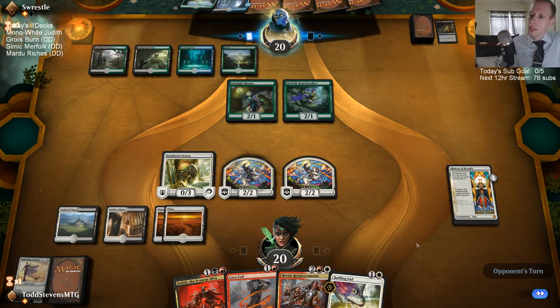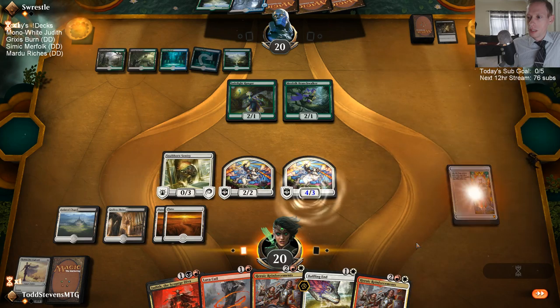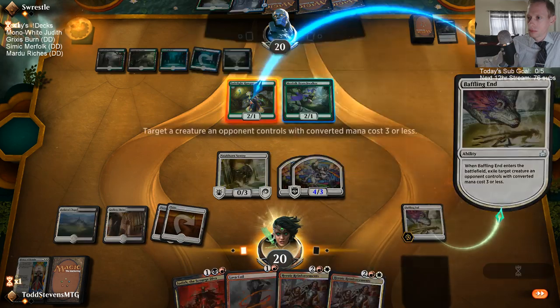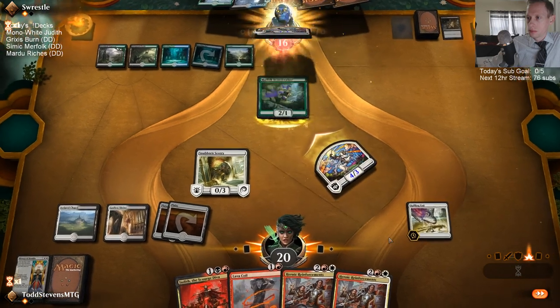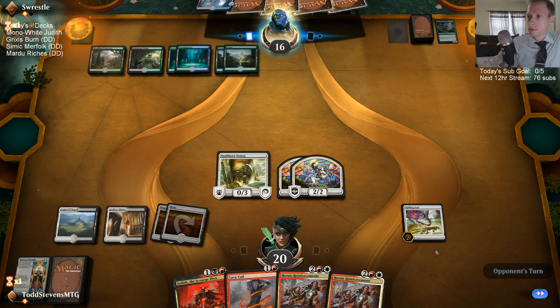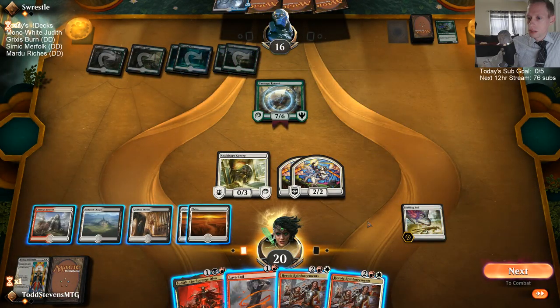Sultai just has good cards all over the place, including cards that generate advantage. If you're just playing a card that doesn't deal damage and only trades without affecting the battlefield — at least removal affects the battlefield and is good after they spend their mana. I think our opponent could have Finality. Now there's the red mana — do I start with Judith or do I start with Reinforcements?